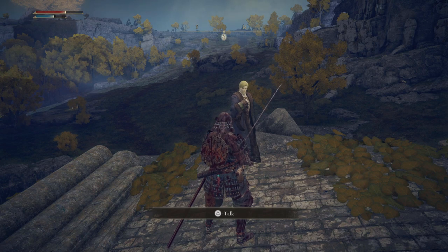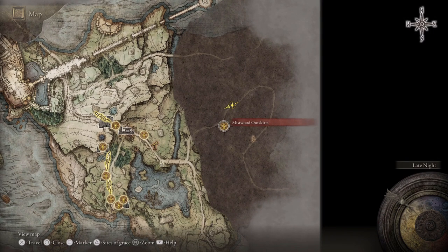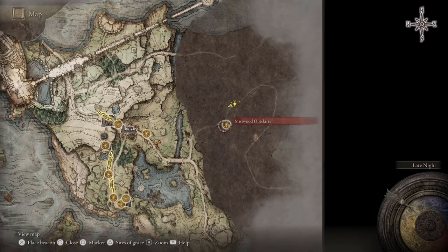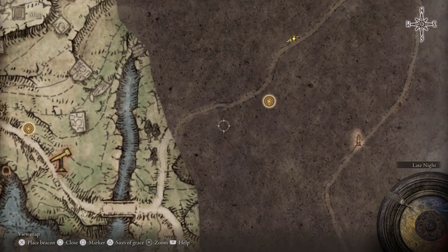What is going on everybody, and in this video I'll be showing you where to find Fort Haight in Elden Ring. The first thing you have to do is come over to this location. I did manage to find the Mistwood Outskirts over here, past the boss fight on this bridge with the two dudes holding that big ram-like thing.